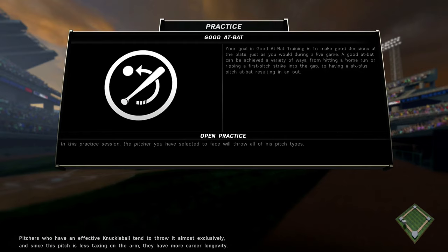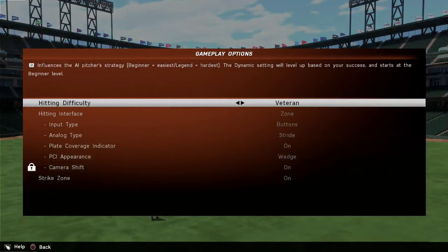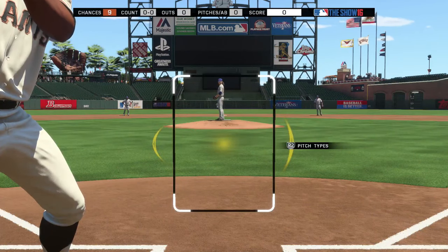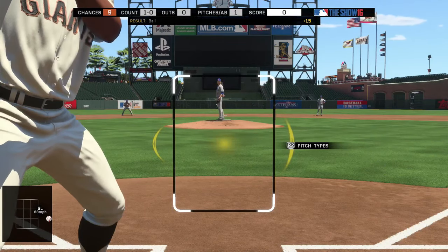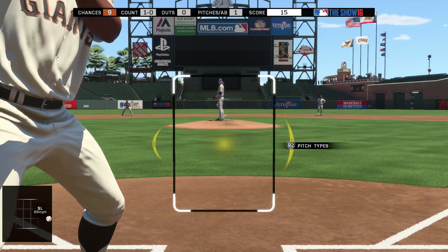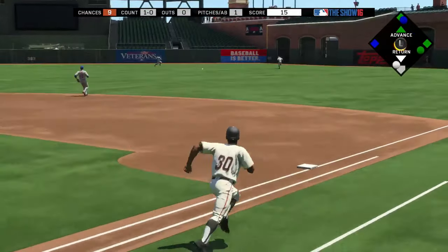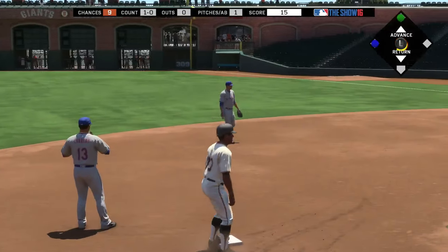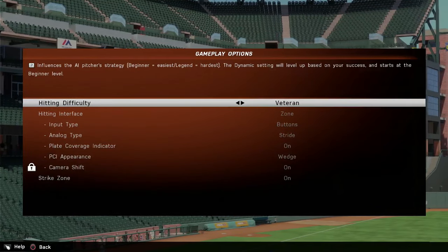Now if you're playing Battle Royale, I believe it's on veteran. I know it says all-star but they did something to the sliders where it's pretty much like veteran difficulty. If you're playing on veteran right here — reason strike zone camera by the way guys — if your PCI is that big, bigger than the width of the strike zone, that's kind of my key indicator that you should be power swinging. It's substantially bigger than the width of the strike zone, so that's the visual parameter I use.